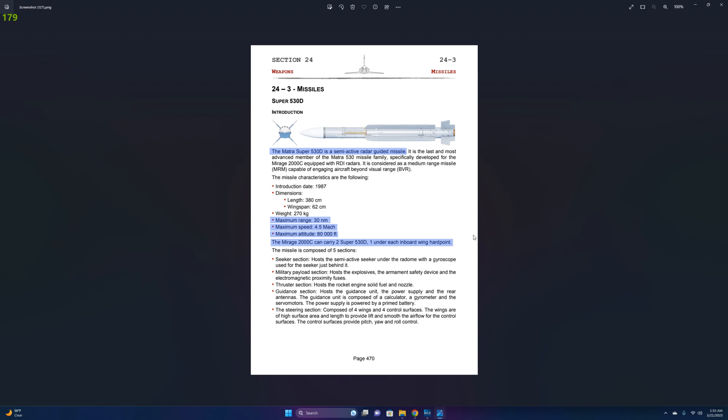Max range is 30 nautical miles. Max speed is Mach 4.5. Maximum altitude is 80,000 feet.